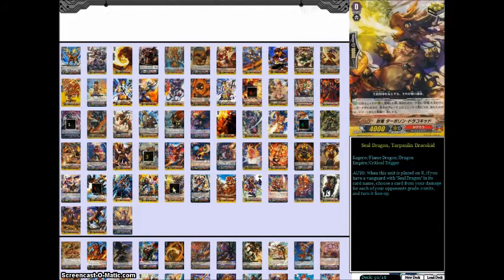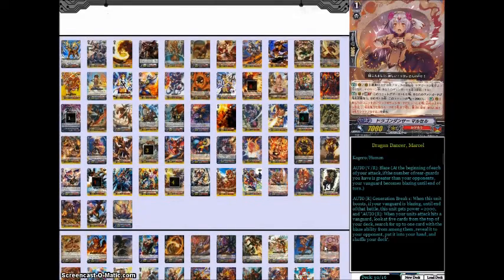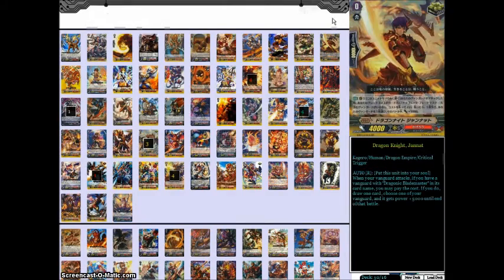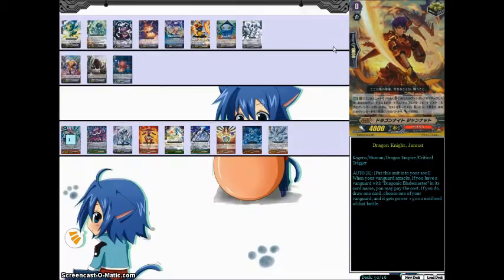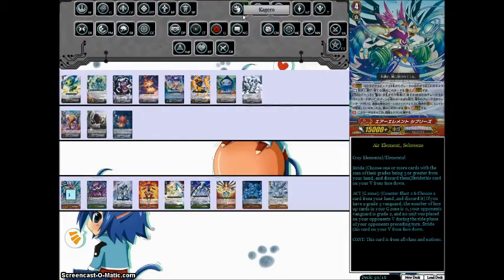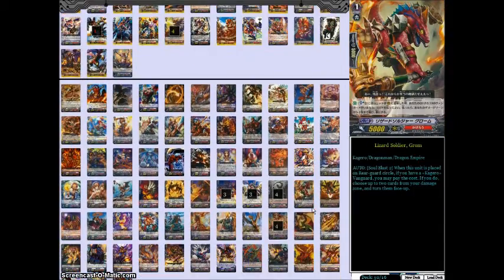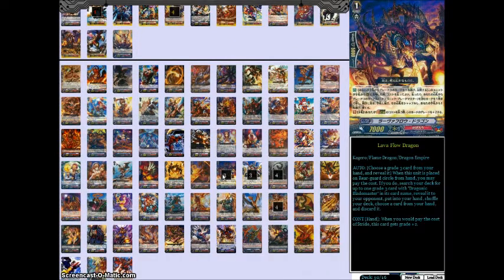Triggers are all Flame Dragons so they're searchable off the Legend. We'll quickly switch over to the Claremont section where I'm running Once a Breeze just to punish grade locking. Moving back for the Grade Ones, we have our 4 PGGs, 3 Stridefarters because this runs 8 Overlords, but you see enough Overlords to be fine with that.